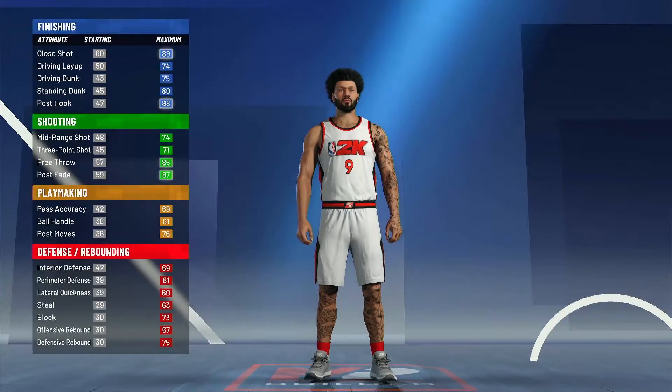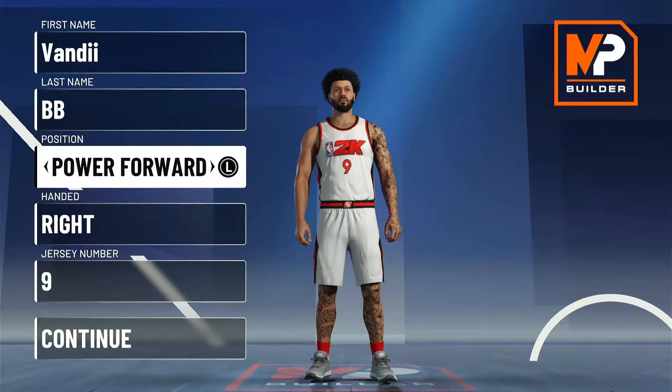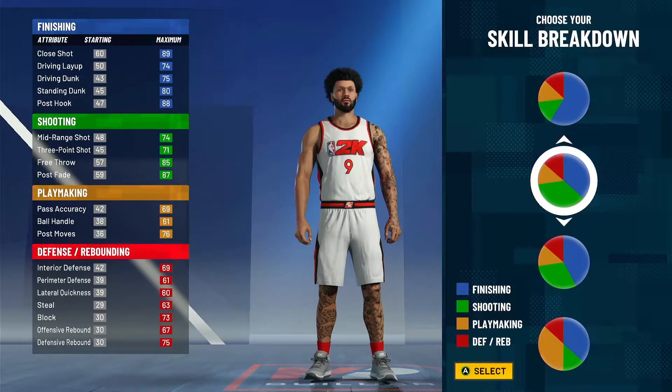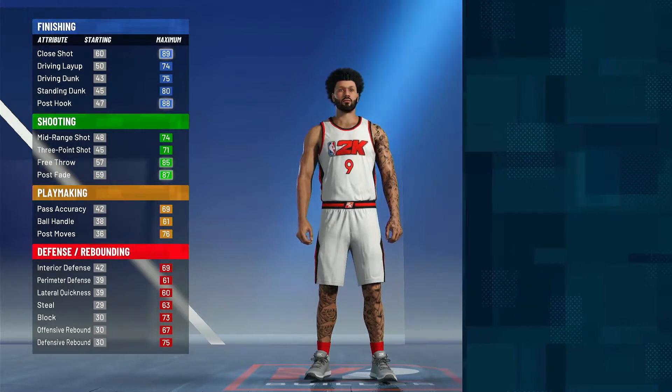What's good YouTube, Vandy here. Today I'm bringing y'all a Kevin Durant build. Now the positions you're going to want to go to choose is power forward — the handiness doesn't matter, jersey number doesn't matter. Now for the skill breakdown, you're going to want to choose half finishing and half shooting, so you can get good finishing and good shooting with this build.